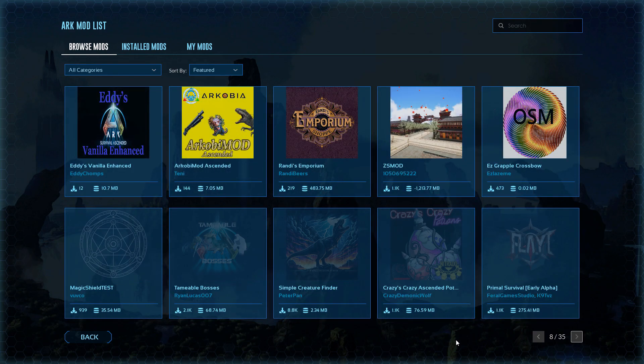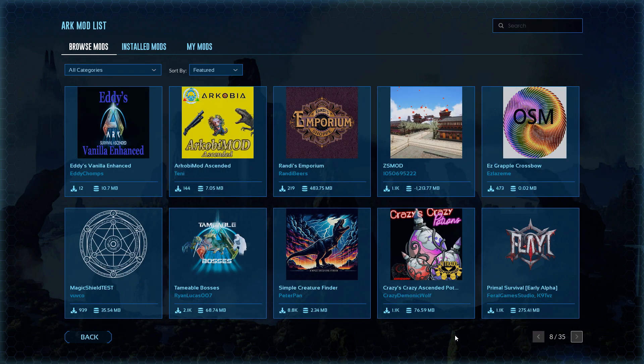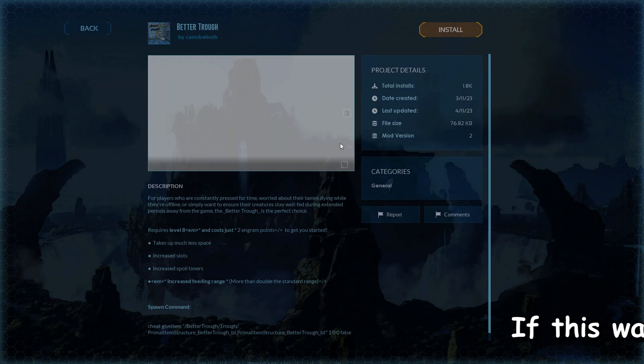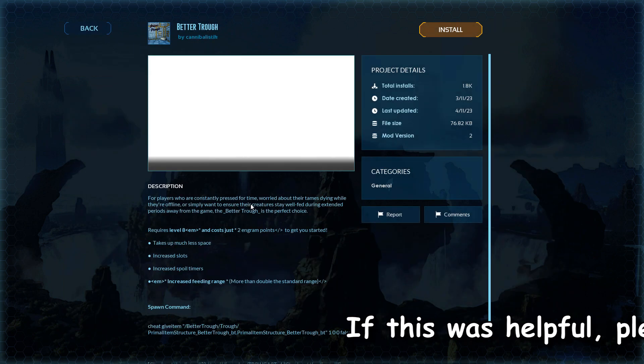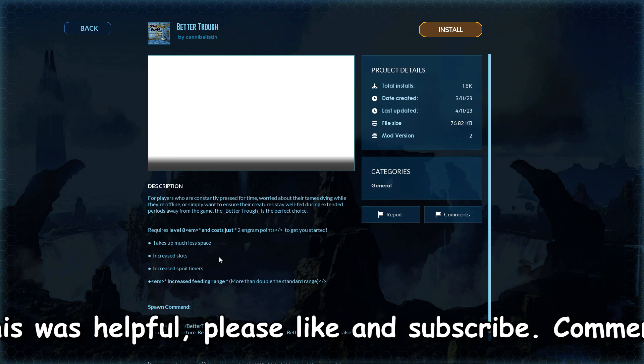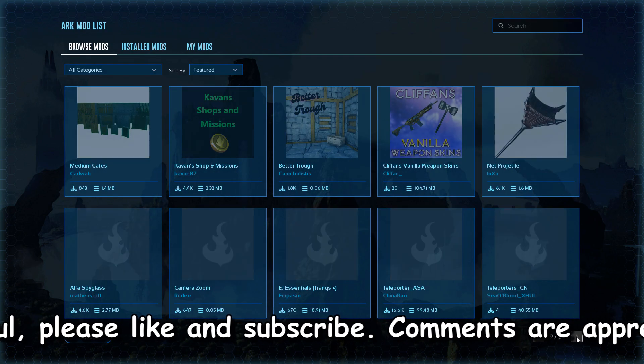Page number eight. Page number nine. There's a trough one — better trough. Let's see what that is. There you go, you guys can read that — I'm just going to pause it there for just a second.